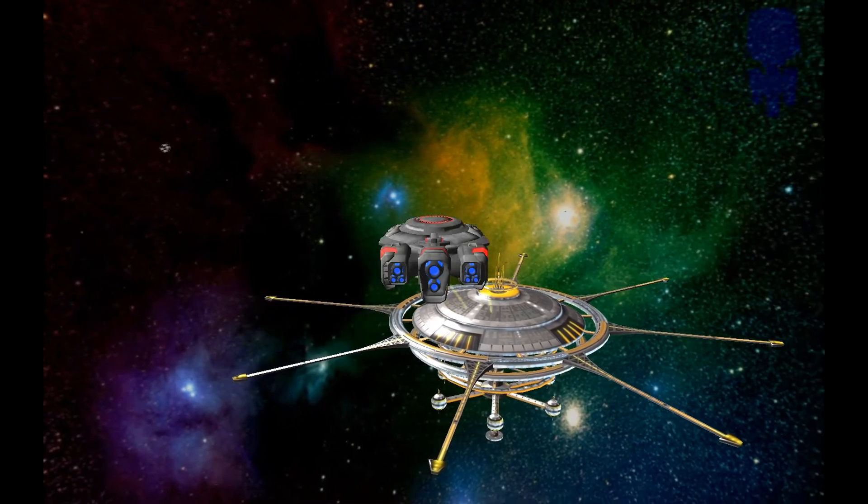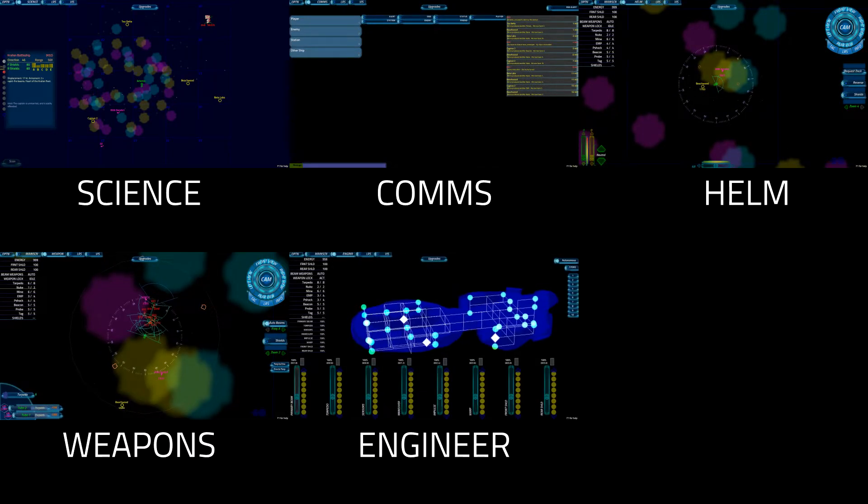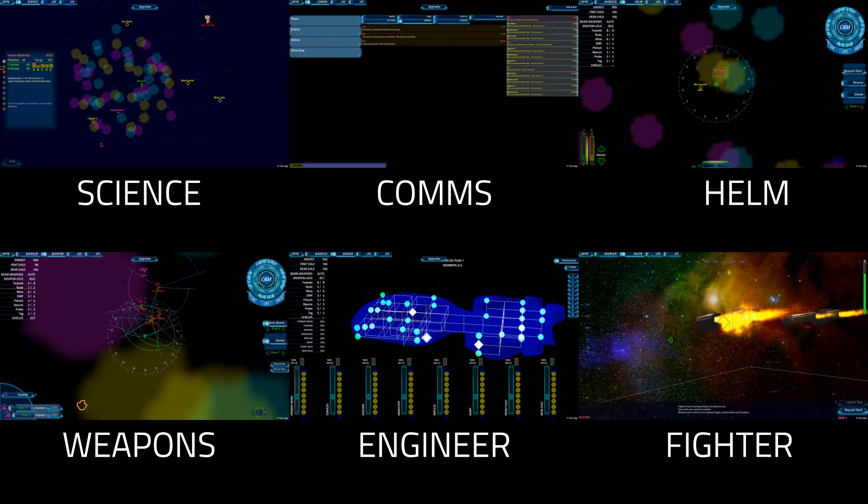Your crew consists of the captain, science officer, comms officer, helmsman, weapons officer and engineer, along with support pilots. Each of you has a role. Here are your standard operating procedures.